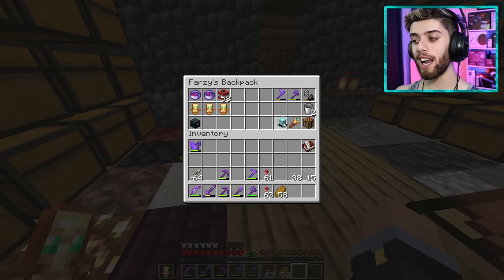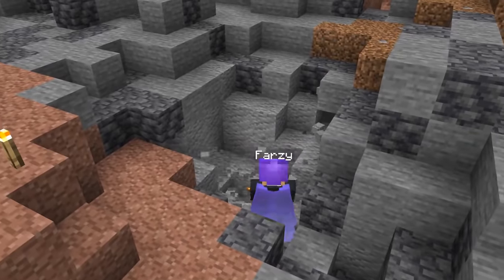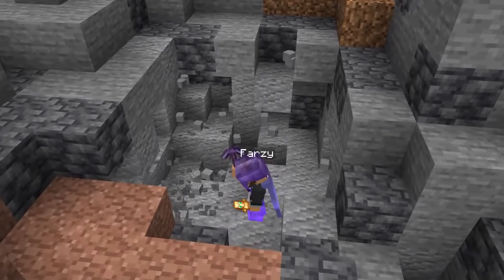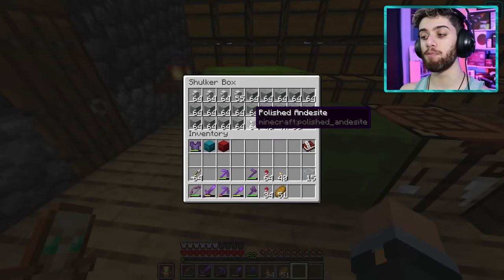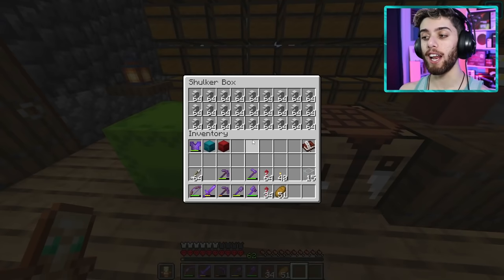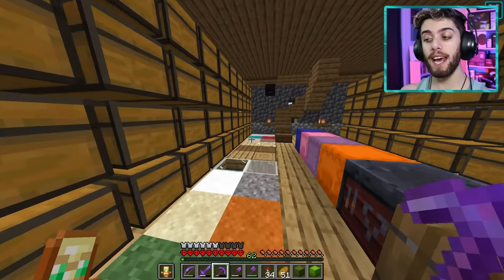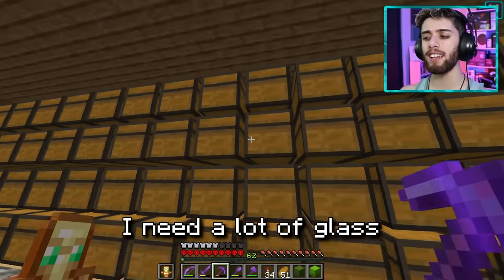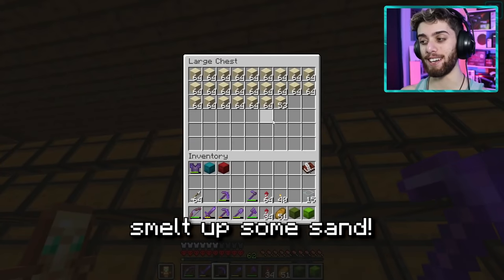I grabbed my shulker boxes and flew down to a big cave to go collect a ton of resources like andesite and diorite. And just like that, we got a lot of polished andesite and quite a lot of diorite walls. Next up on the agenda, I need a lot of glass, which I know I don't have. I have panes, but I need blocks, so I'm gonna have to smelt up some sand.